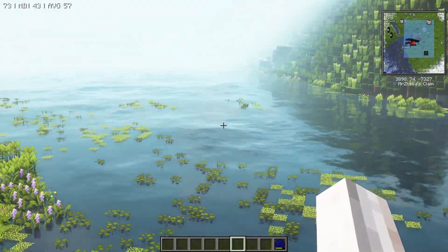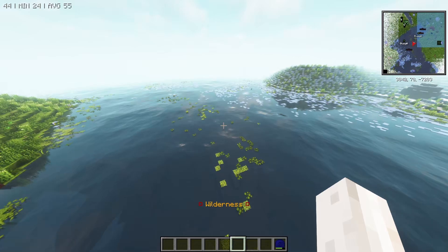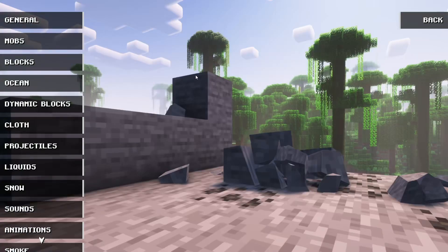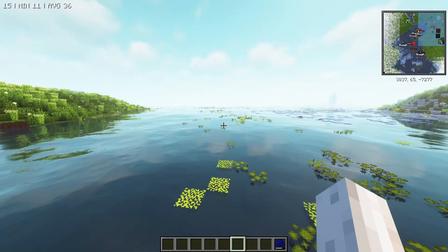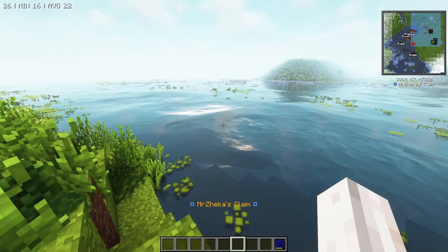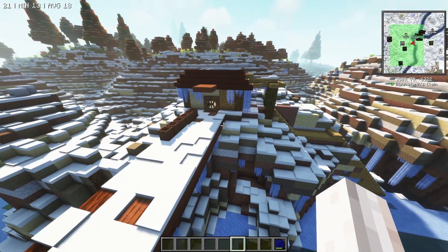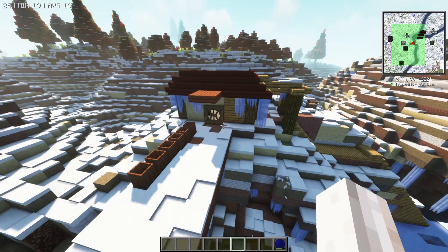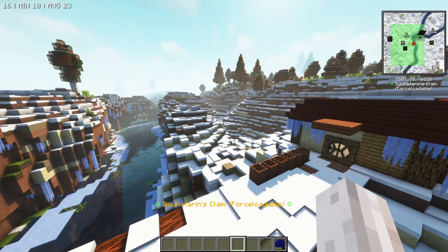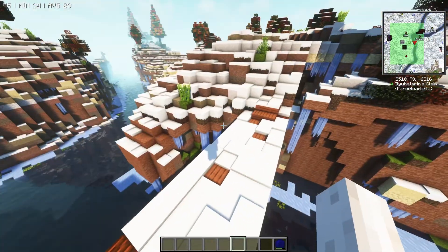I just realized I've never been close enough to a big body of water in this pack. This mod I keep talking about includes an ocean, and I think that might be where all my frames keep going — I do lose quite a few. Next up is Ili Hutaran's base. They haven't been on in a while, so I'll toggle off the physics mod to avoid snow-melt particles everywhere demolishing my experience.